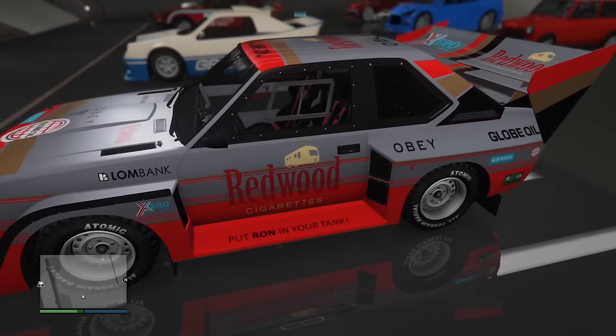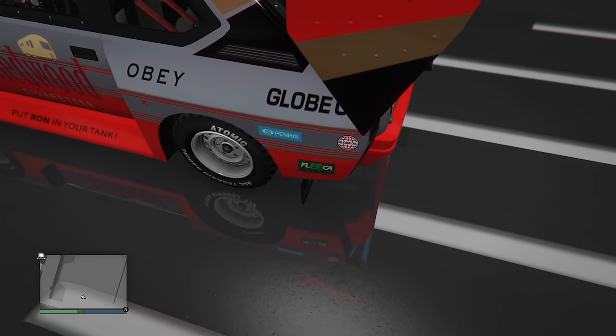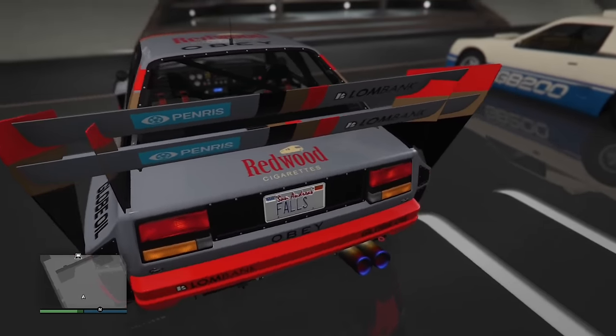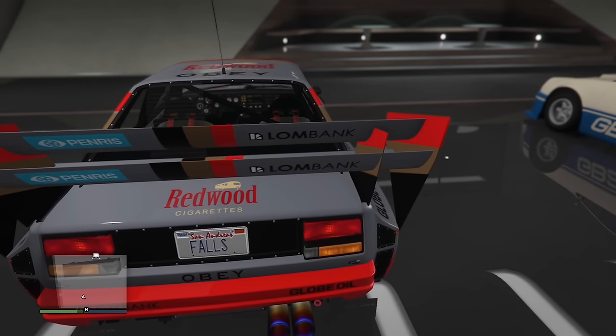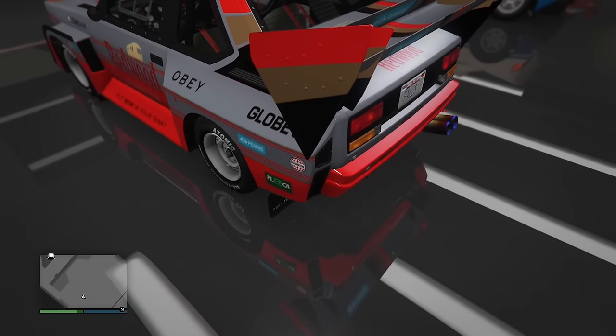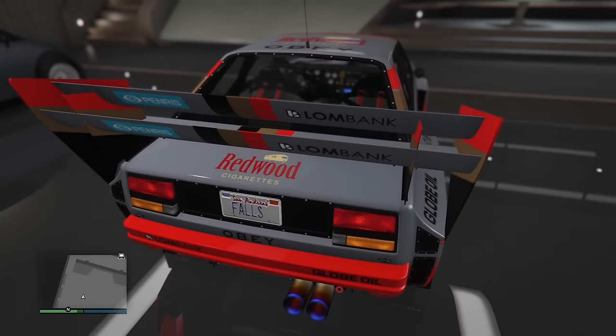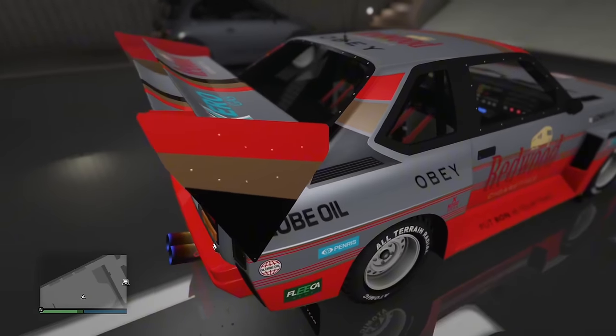This livery on the Omnis has sponsors on it, including FUICA and Lombank — both of which are banks. So why would they allow two competing bank brands on the same livery? This would be like in real life if Chick-fil-A and Raising Cane's were on the same car livery. It's contradictory and very strange nonetheless.